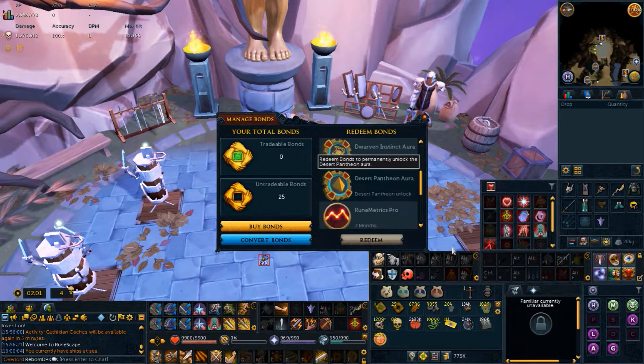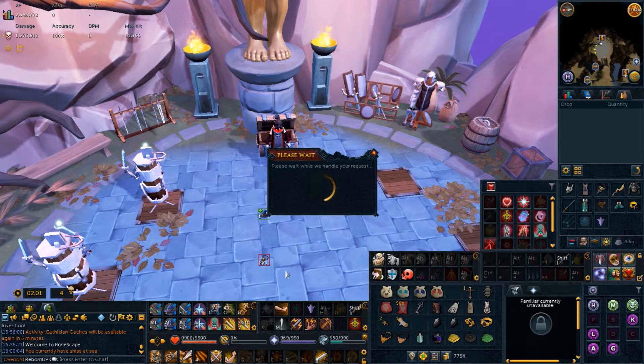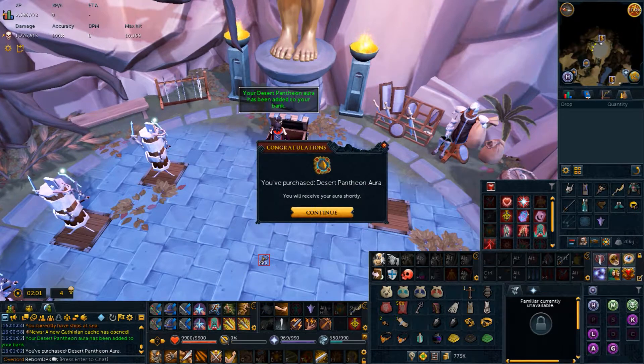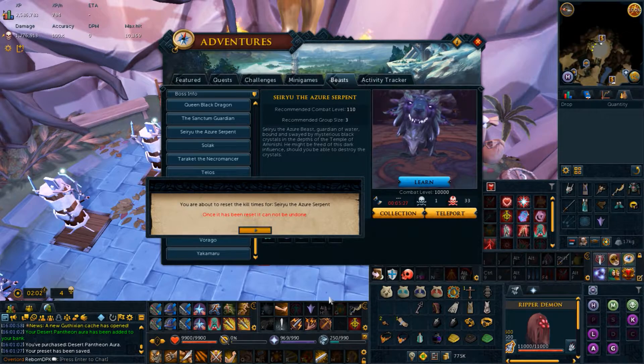I'm going to give myself a Desert Pantheon Aura. If you don't know, Desert Pantheon Aura basically gives you extra HP and some other stuff, but the HP is the important part. So when we're doing Telos, when we're doing Araxxor, when we're doing high-end bosses that require your HP cap to be boosted — it's especially good for Ambassador, for example. It's actually needed.